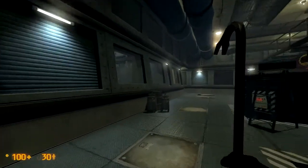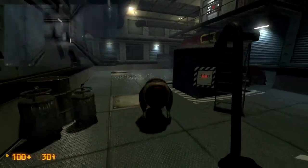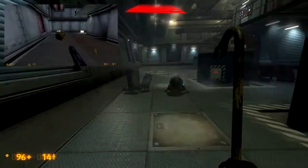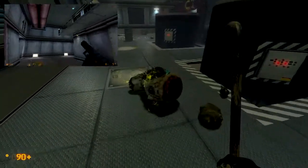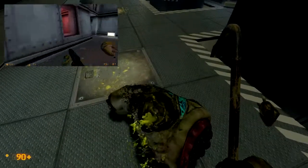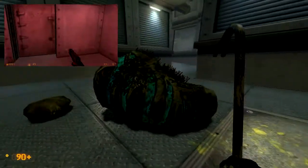Hello guys and welcome back to Custom Gamer, where we talk about level design while playing cool maps. This is part 4 of Black Mesa Source. As I was talking about last episode, we've just entered into the industrial sector where we first meet these hound eyes.